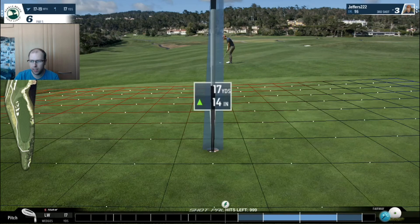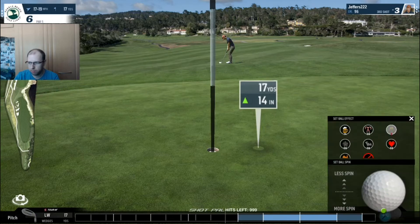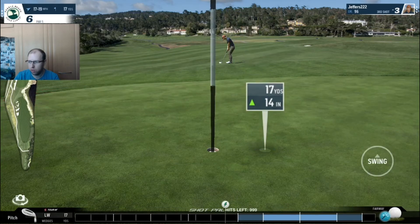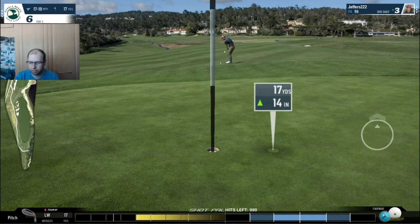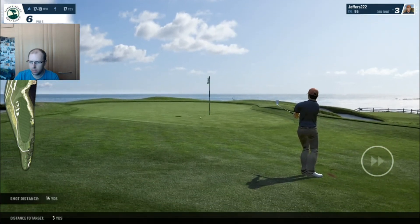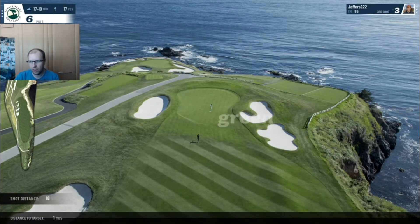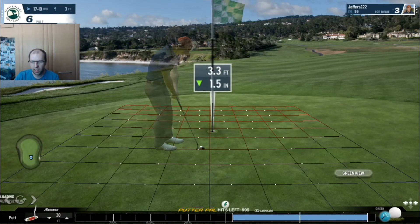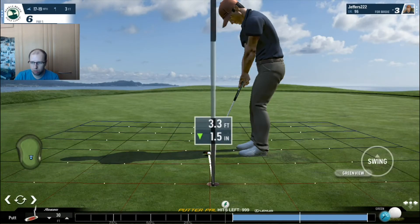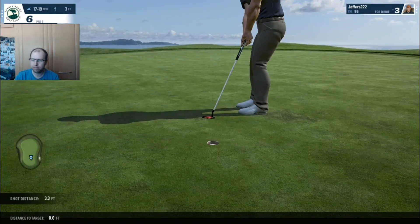I'm going to pitch it this time, got my 64 degree again - I love this club, it gets me out of so many tough scrapes. I think maybe no spin here, let it run for a change. A little bit of spin, be a little bit aggressive. There we go - got a putt to get to 4 under par, albeit downhill. Should be fairly straight forward. 4 under par - this is going well, but there's still a few holes to go and this isn't an easy one.